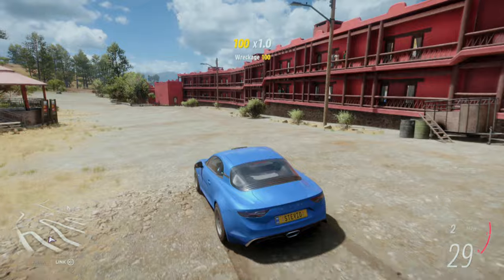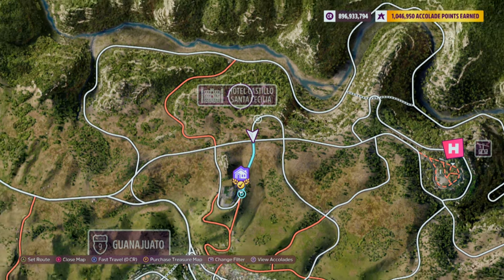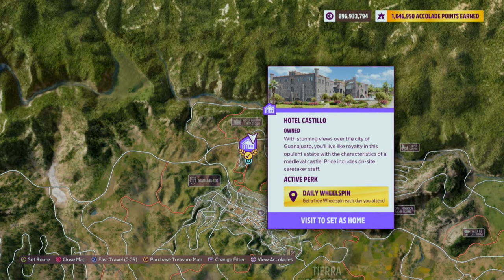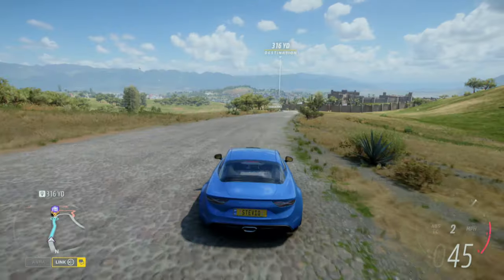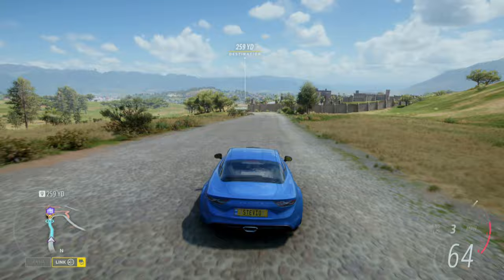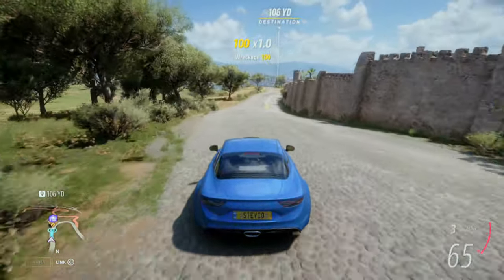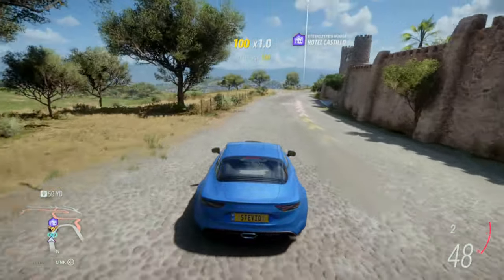Your other option is Hotel Castillo. More people might be familiar with this because it's actually a player house. It's also shown on your map right here — it's the big castle. But either way, pop up photo mode, take a picture of your Alpine, and the photo challenge Alpine Retreat will be complete.